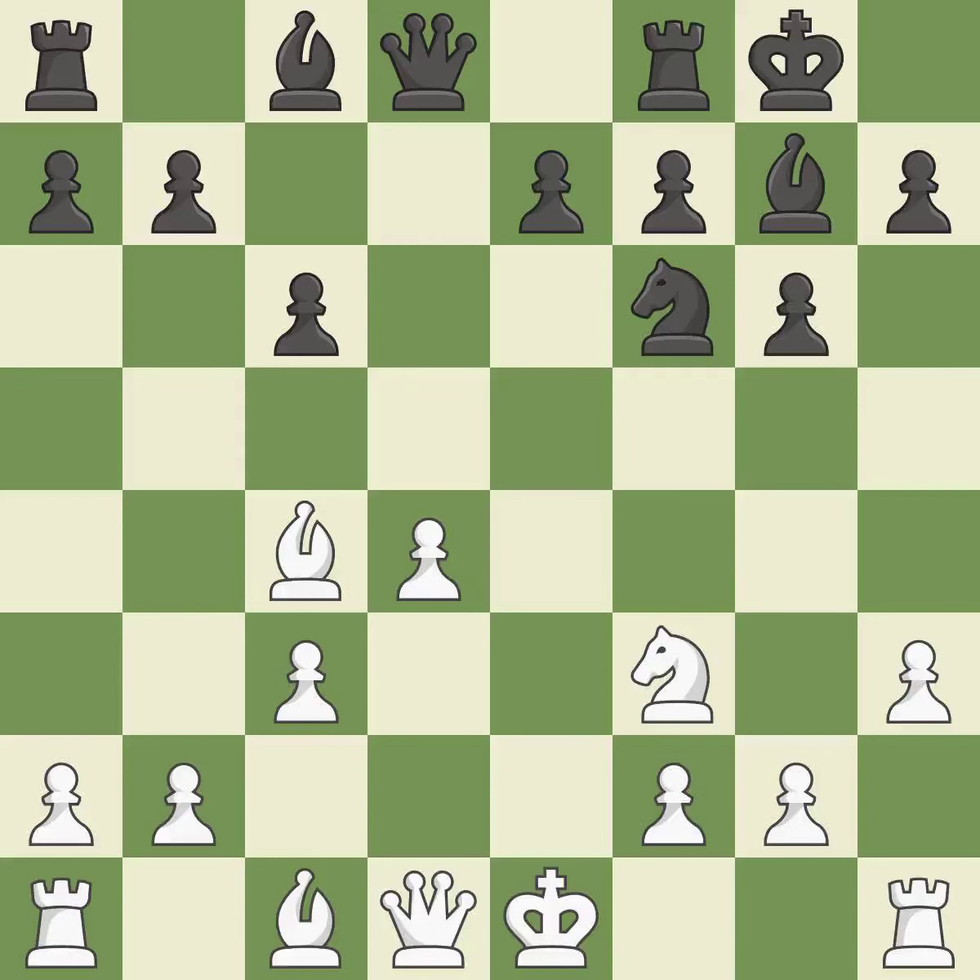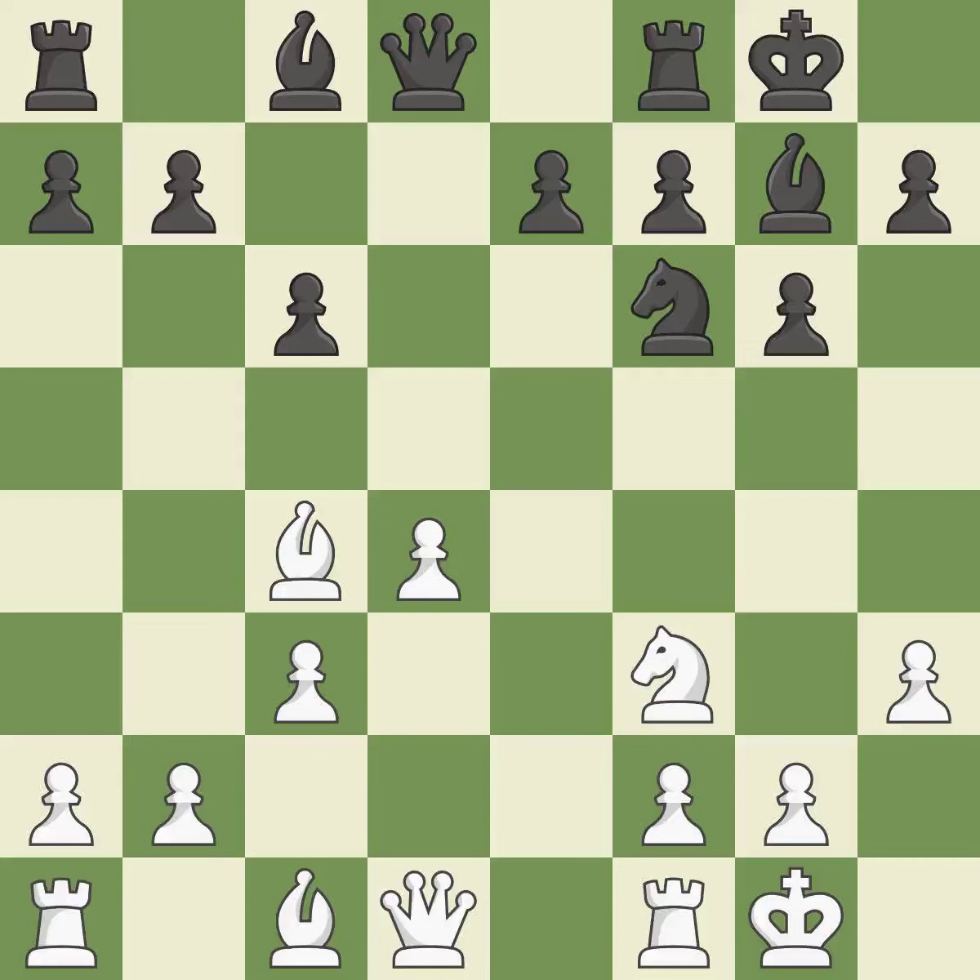Castling gets the king to a safer square, out of the center of the board, while also developing a rook. Castling kingside tends to be safer because the king is further from the center — it is best. Castling also develops a rook while moving the king to safety. Castling to the same side of the board as the opponent tends to lead to less sharp positions compared with opposite-side castling — it is best.